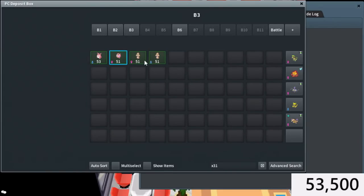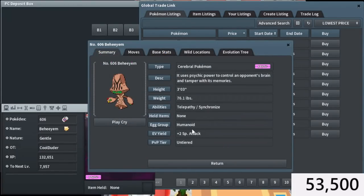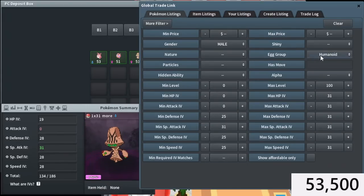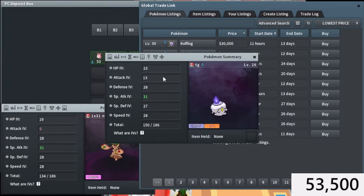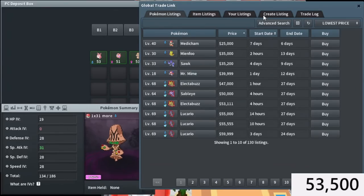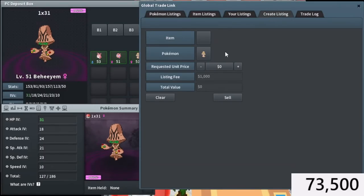That was our last Golduck, so now let's move on to the Behemoths. At least a Golduck sold during the making of the video — that's something. This is actually so tragically sad because I really, really thought Behemoth was in the Chaos A-group. If it was in the Chaos A-group, this would have been crazy money — like 30K to 40K, easily around 35K. But the fact that it's in the Humanoid A-group means it's not even that great. I'm going to try to list it for 20K, but that might take a bit to sell.